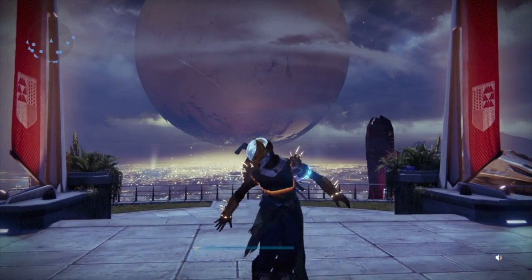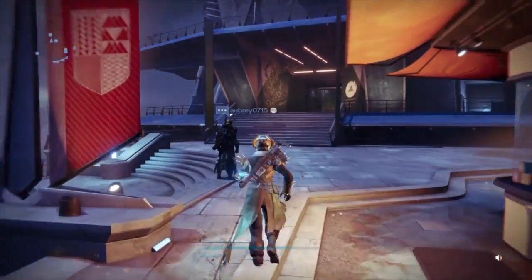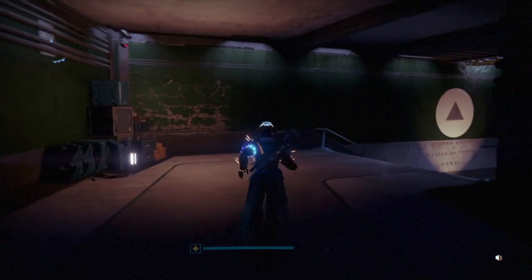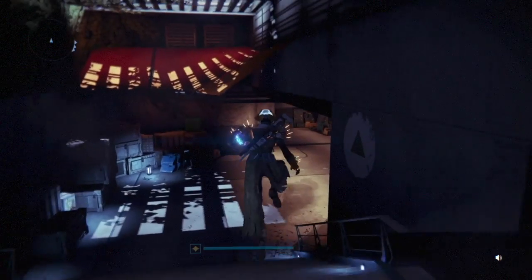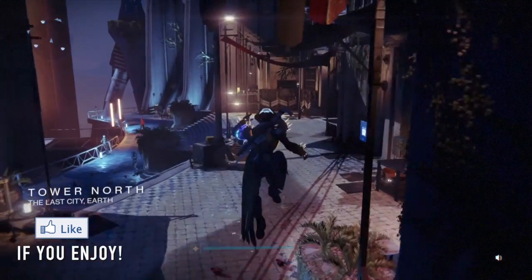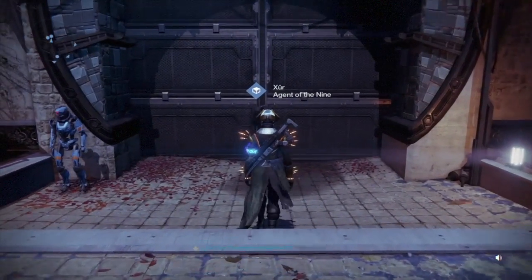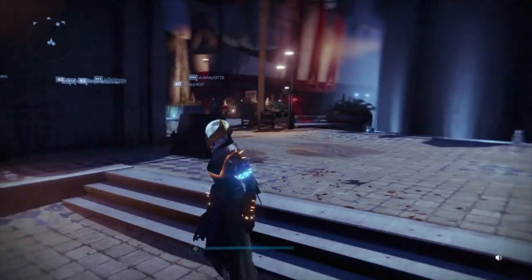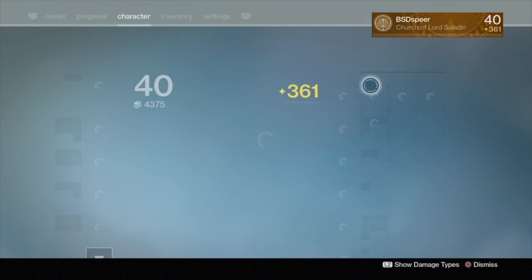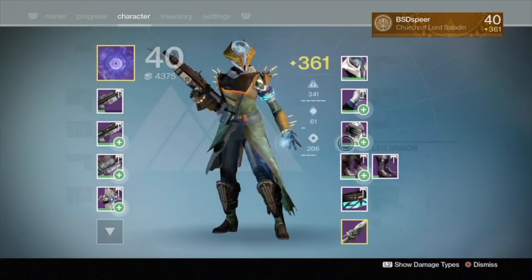What's going on guys, BSC Spear here back with another Destiny video. Today Xur is back at the Tower, so it's Xur day. We're going to be taking a look at his inventory as part of our weekly challenge — equipping ourselves with whatever armor and weapons he brings to the table and heading into the Crucible. This week it's Iron Banner, and we're on our Warlock character, which is at a 361 light level.